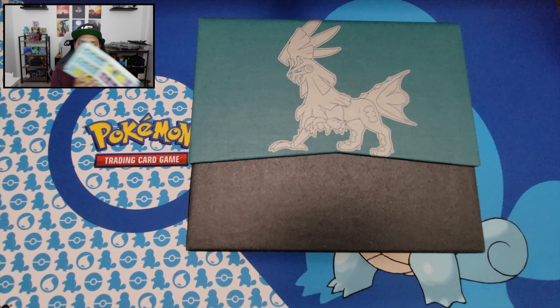Pack three: energy, Sneasel, Peeking Red Card, Gastrodon again, Flapple, Jangmo-o, Starmie, Arron, Remoraid, reverse holo Dashing Pouch — and we got another Gengar. We just pulled two of the same exact card.